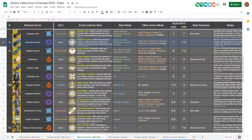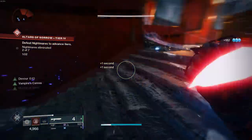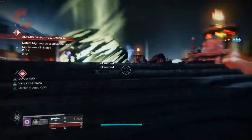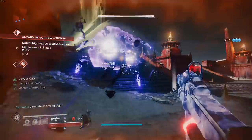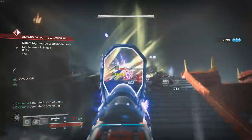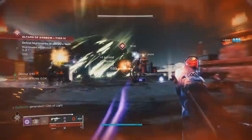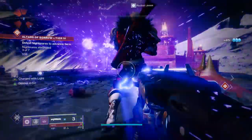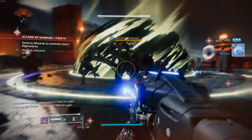Coming in at number 8 we have the Karnstein Armlets — a dangerously underrated exotic, especially for PvP. Whenever you get any melee kill, you restore about 60% of your health and get continuous rift-speed regeneration for 8 seconds. So going up against three enemies: you shotgun melee one, get your health back, get regeneration, then shotgun melee the next, get full health restoration and 8 more seconds of regen, and chain it further. People will be confused by how you're recovering health. In mid-to-high PvE like Altars of Sorrow you can stay ahead of damage constantly just by getting melee kills — though it falls off sharply at higher level PvE.